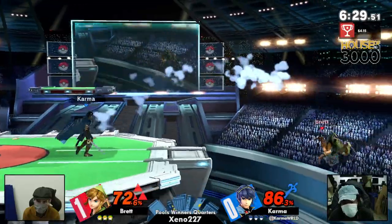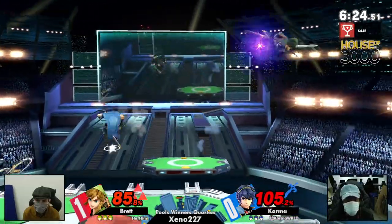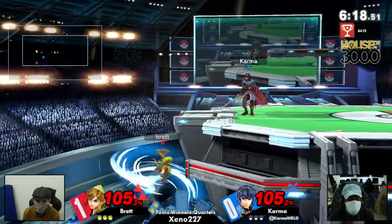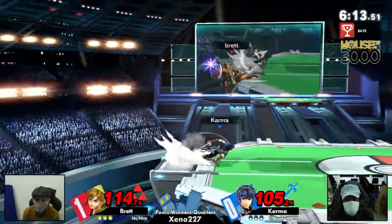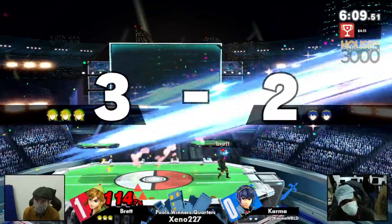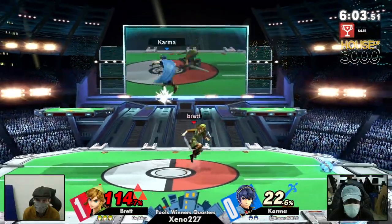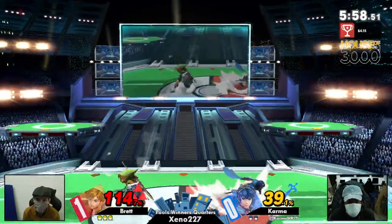Oh god — not sure about that charged down-smash. That's a tricky option, one you probably won't see very often, but in a best-of-three set against a slightly uncommon character like Link, stuff like that is really good — one interaction like that might be all you need. I want to see Karma do more f-tilts as a way to catch Brett in the air, because we've been seeing Karma get these f-tilts on the tip as a way to counter-attack Brett's jumps.